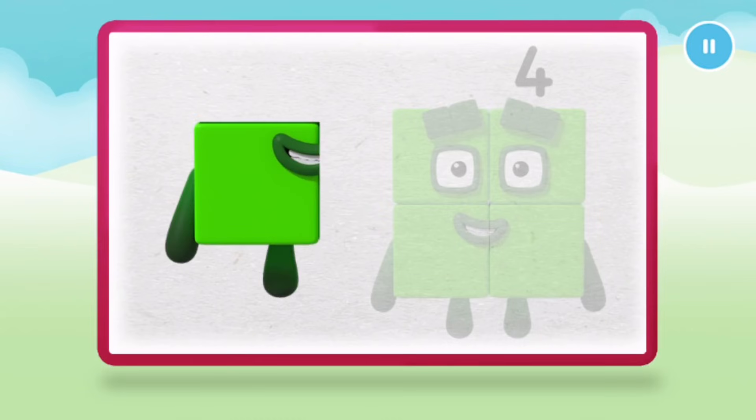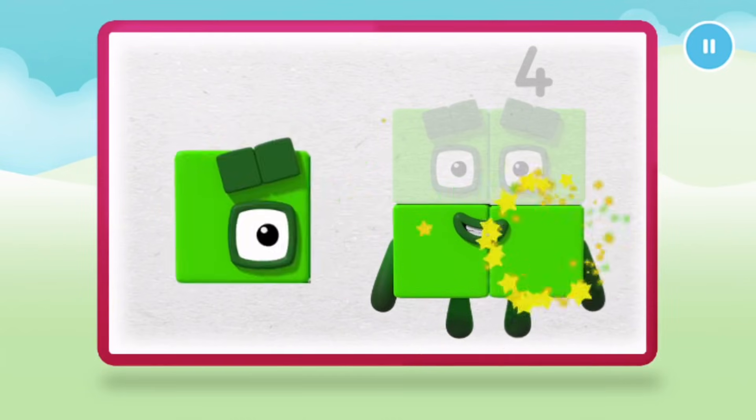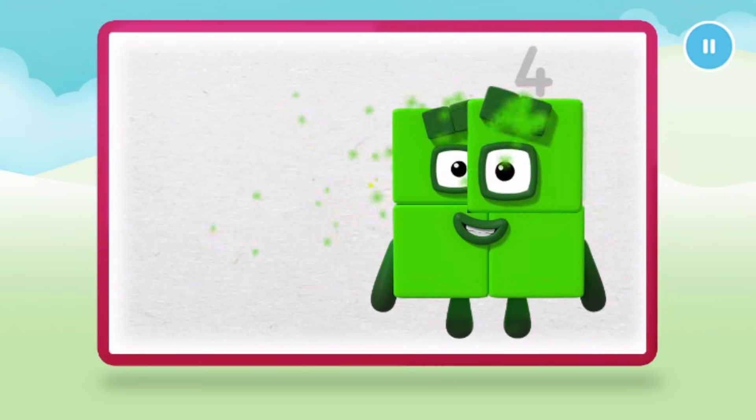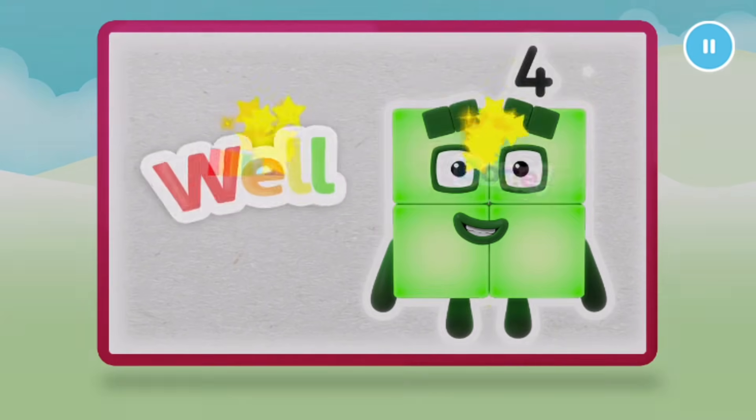Let's make number block four. One. Two. Keep it up. Three. One more to go. Four. That's a numberling on top. Well done.